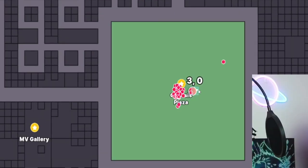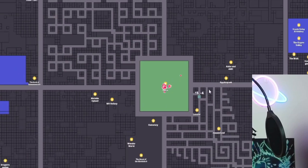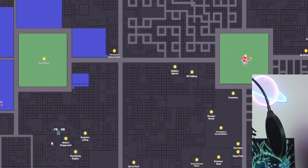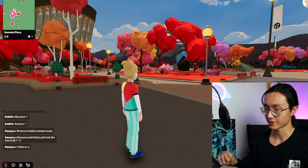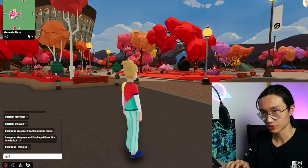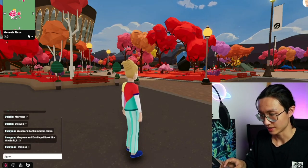Just scroll out and you can see the full map of Decentraland. A cool shortcut to teleport to different places: just click on 'Enter /goto' for the command and then type in the coordinates.